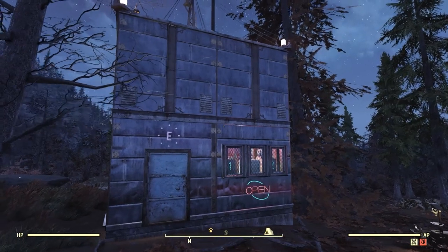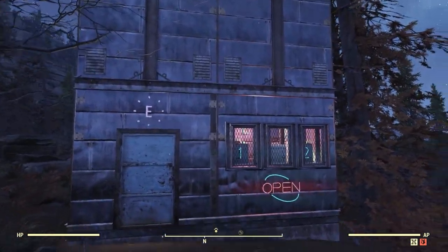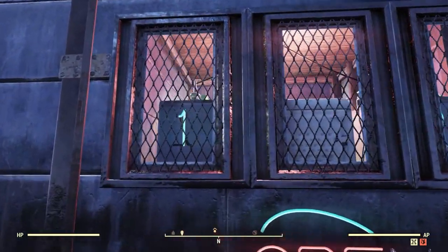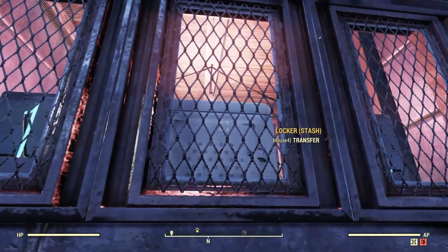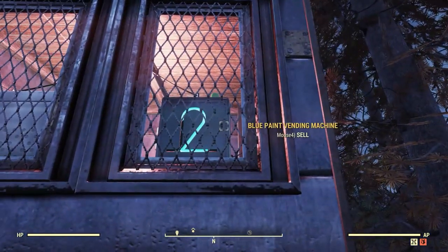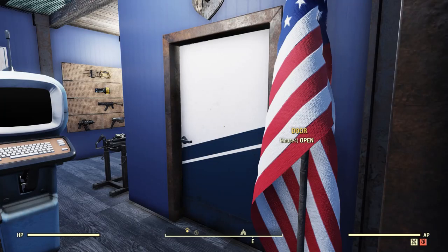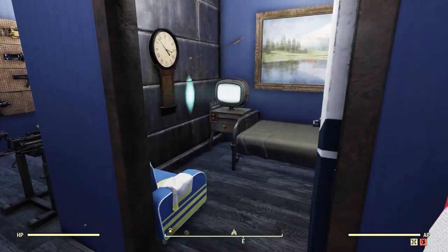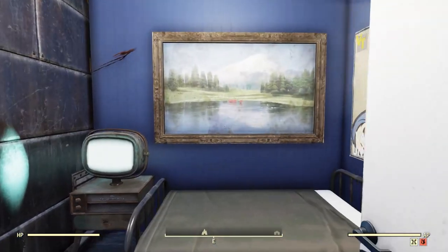Coming back to the first room, I like to set this room up as either a bedroom or a vendor room. When used as a vendor room, it houses two vendor stations and a stash box that can be accessed from the outside of the base through the wire grate windows, keeping your base secure while still being able to sell items. When it's set up as a bedroom, it's pretty much just a bedroom.